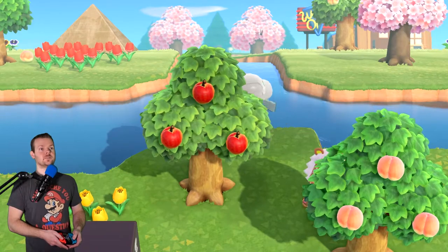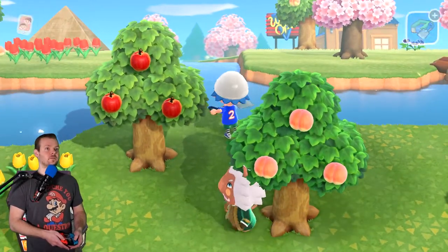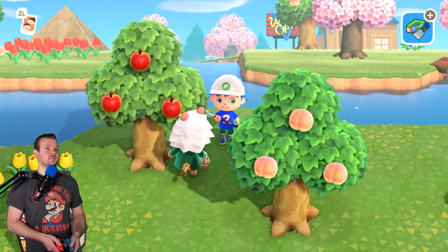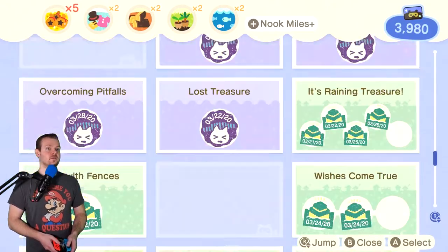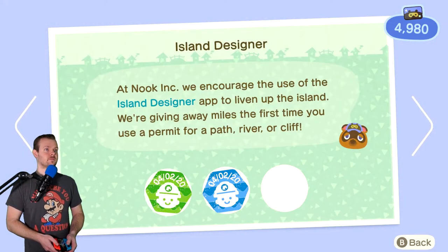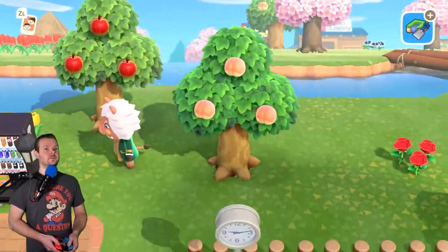Oh, and I can fill it back in. If I face away it gets rid of it, and if I'm facing the water, it fills it in. Sweet. Got some Nook Miles for that — second landscaping stamp, because I got the first one for putting down dirt.